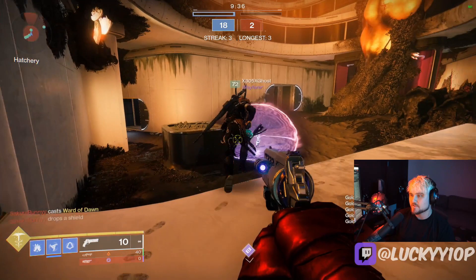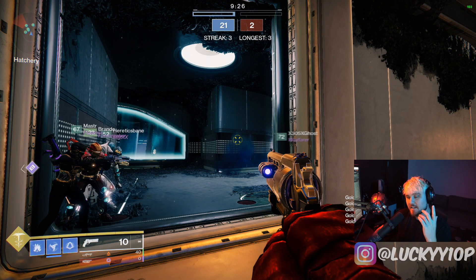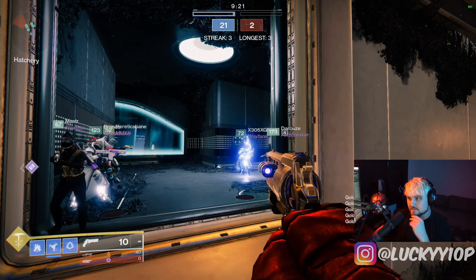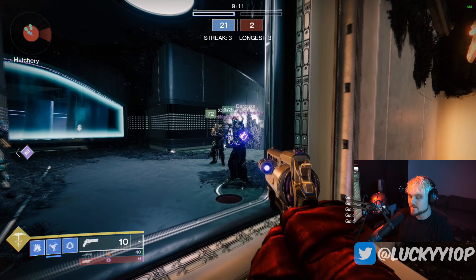Next up, bottom tree Storm Caller - this actually really wrecks the bubble with the new update. It's a Landfall super and it's nasty. A lot of people are already rocking that, especially with Stag. Stag bottom tree Arc Warlock is the strongest build in Trials right now. If people try to bubble these capture zones, you're going to have a fun time shutting them down.